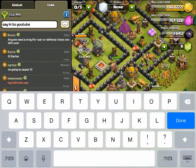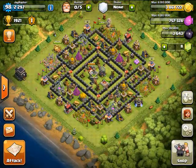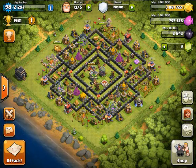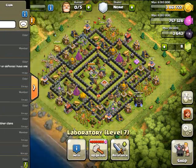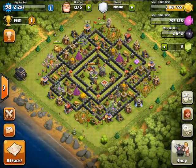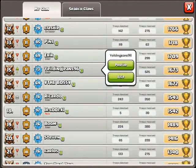I'm farming for dark elixir for my queen, but I've been sitting on so many shields since all my builders have been busy. I finally got one free when my laboratory finished. I'm doing my balloon upgrade — it's been almost 12 hours since I started. I want to get max balloons right away because there's a push coming up in March. I have two competitors: Kevin and AJ, who's going to be posting his own version.